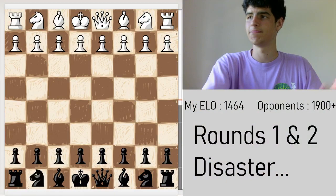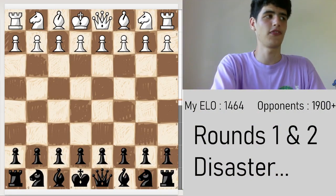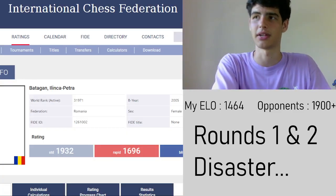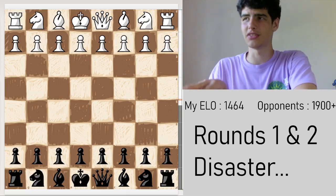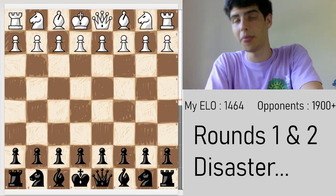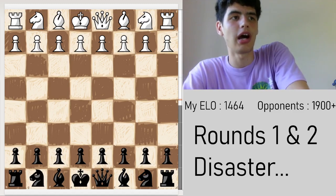These are rounds one and two — this is disaster, like this is disaster here, the first game. I played against a girl, but she's like 900 so it doesn't matter — she's really good. My elo is about 1464 like that. I've actually gained some 50 elo points, so I might have to update that. But for the tournament my rating was that, so here we are with the black pieces.